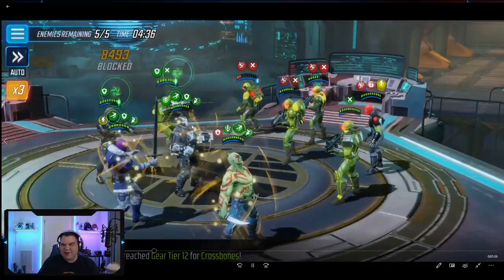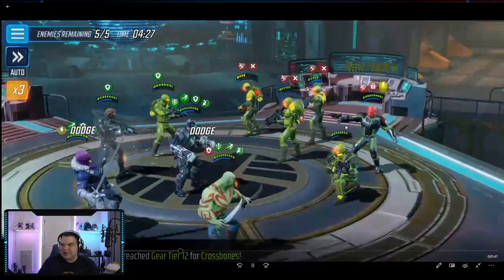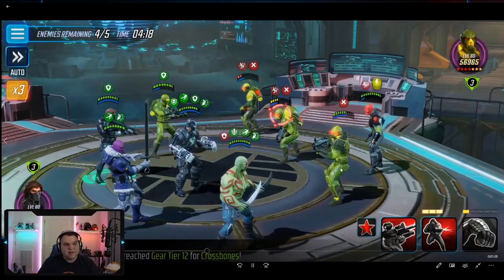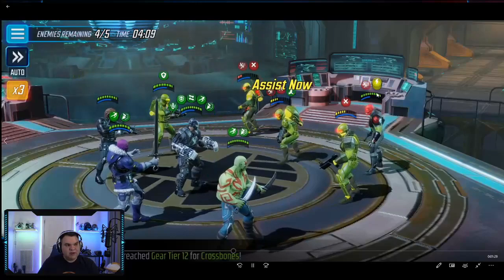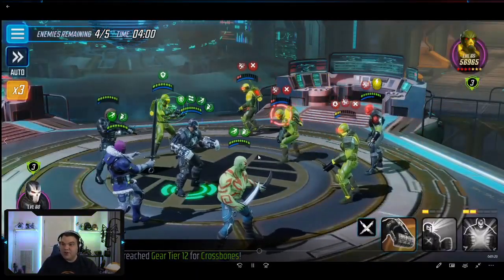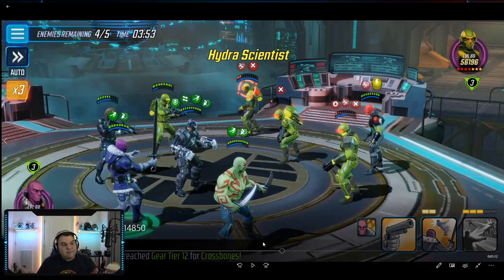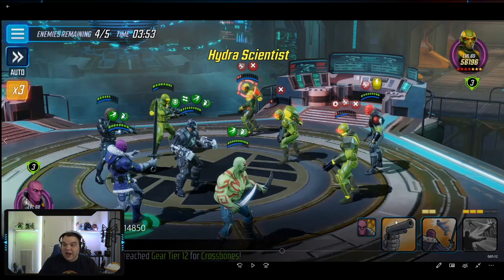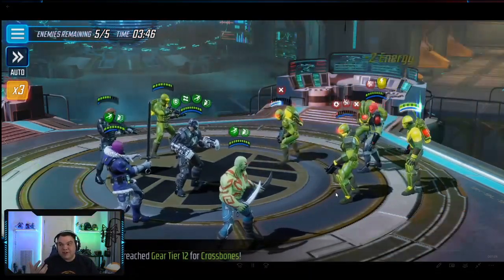We're going to try to time things with Baron Zemo and his passive. He doesn't kill anybody on this pass, but his special is back up — and if he kills a minion with the special, they cannot be revived. Goodbye Hydra Sniper, cannot be revived. We're now down to three minions against Red Skull. The slow you get on Red Skull from Zemo's ultimate is huge because it drastically slows him down, while your team is going stupidly fast from the 40% speed bonus. The idea is to wipe out Red Skull's charges before he can use his summon ability.